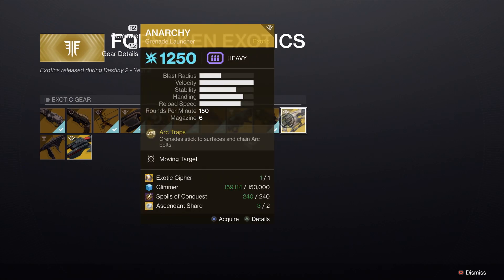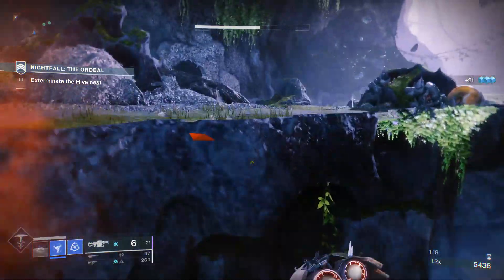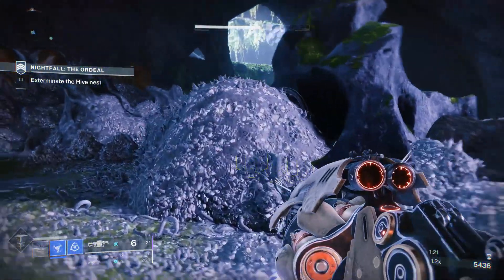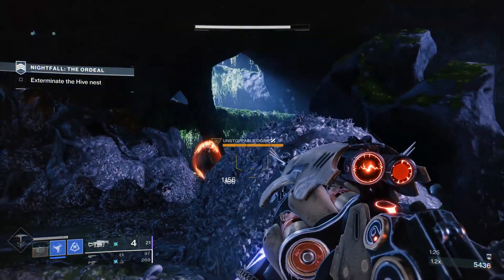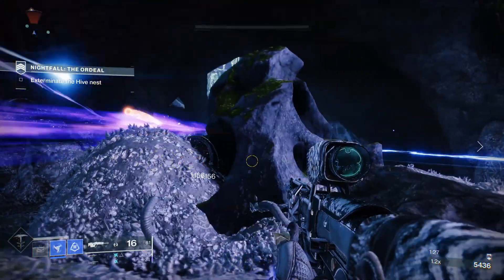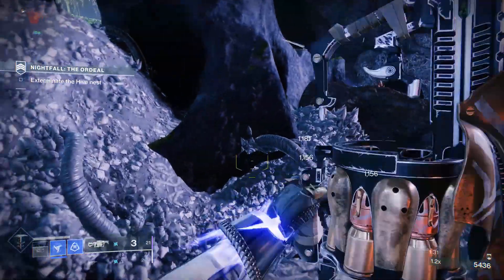In più dovrete anche usare le spoglie della conquista per ottenerla. Le spoglie della conquista sono una valuta che potete ottenere soltanto dai raid. Completando un raid vi verranno date un bel po' di spoglie della conquista, quindi chiaramente conviene, se avete una squadra, fare moltissimi raid. Se non avete nessuno con cui fare i raid, potete comunque prendere le spoglie della conquista, però ne prenderete di meno.